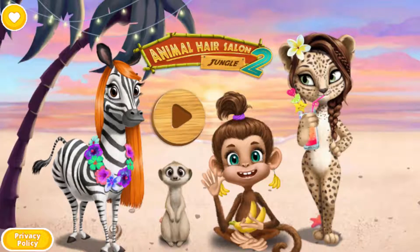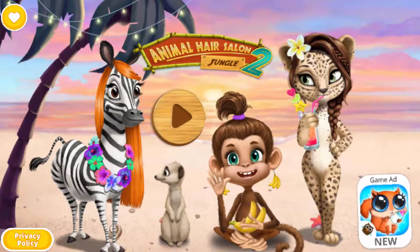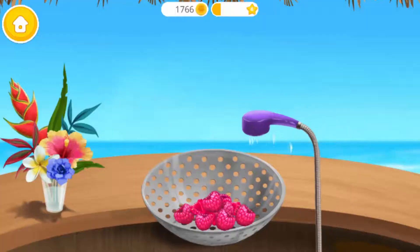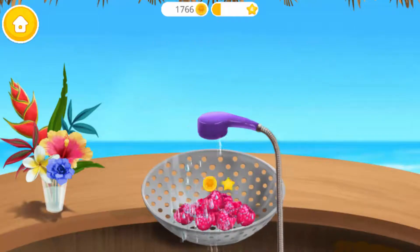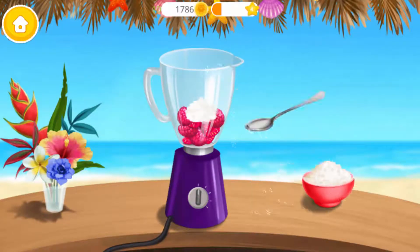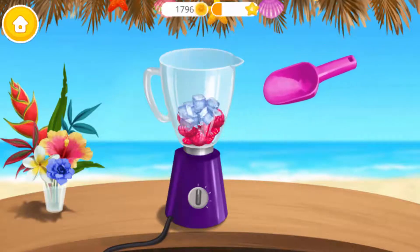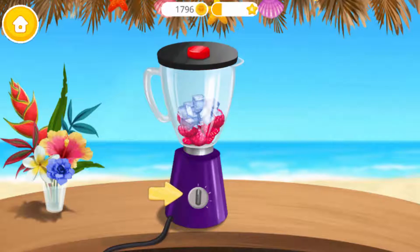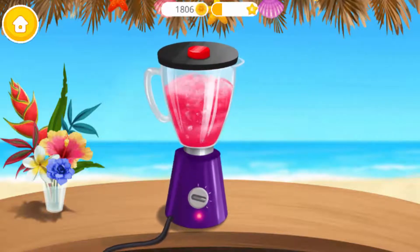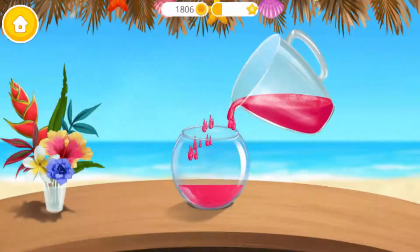Jungle Animal Hair Salon 2 - Aloha! First, wash the raspberries. Add sugar for some sweetness. Drop in some ice cubes. Turn it on. Good job! Pour it in the glass.